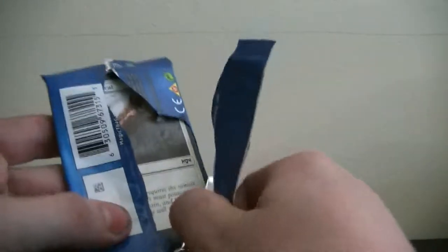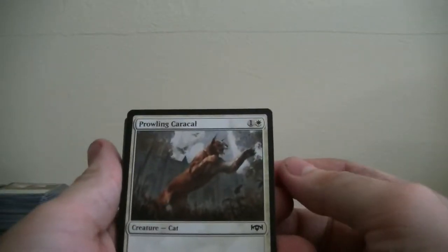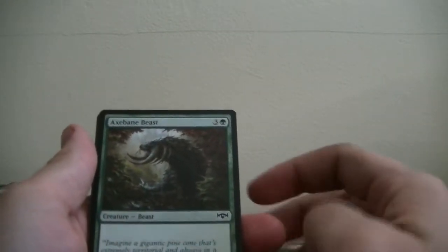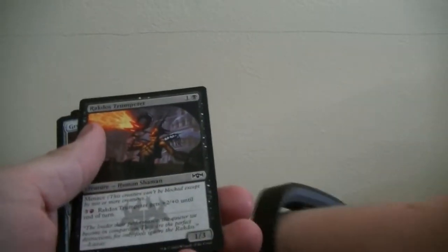I can't believe I got two planeswalkers — two gold planeswalkers. Well, he's that weird planeswalker, but still that's cool. So we got Prowling Caracal, Shimmering Possibility, Storm Strike — that could go good in my Niv-Mizet deck. Axbane Beast. Rackadosed Trumpeter.